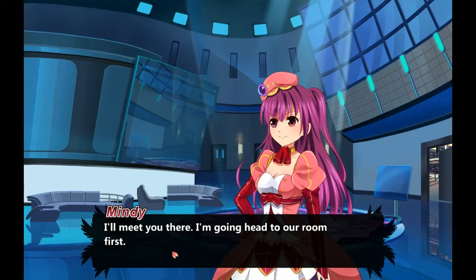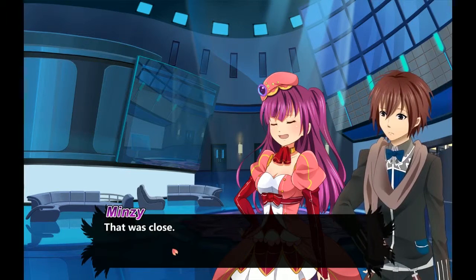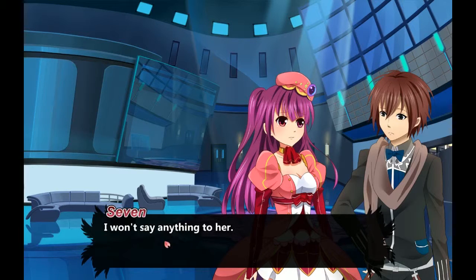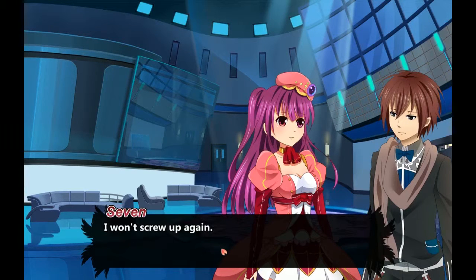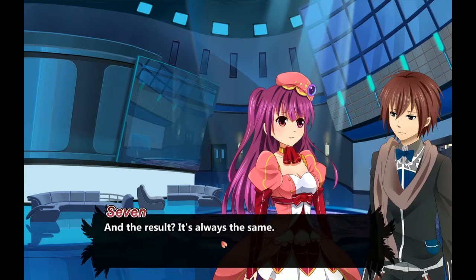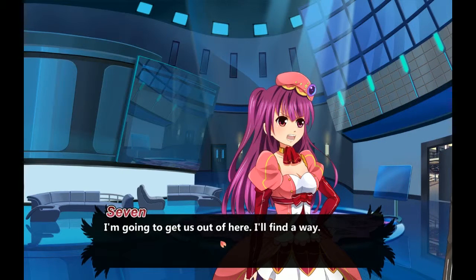I'm gonna head to our room first and go level up for probably a few more hours. That was close. Oh yeah, Mindy — about Mindy. Hey, what are you doing back here? I remembered everything — our past, the cycle. I won't say anything to her. I won't screw up again. But she'll find out, you know — she always did. It's inevitable. We've tried so many different things, so many different ways, and the result is always the same. Just leave us alone. I'm gonna get us out of here, I'll find a way, you'll see.